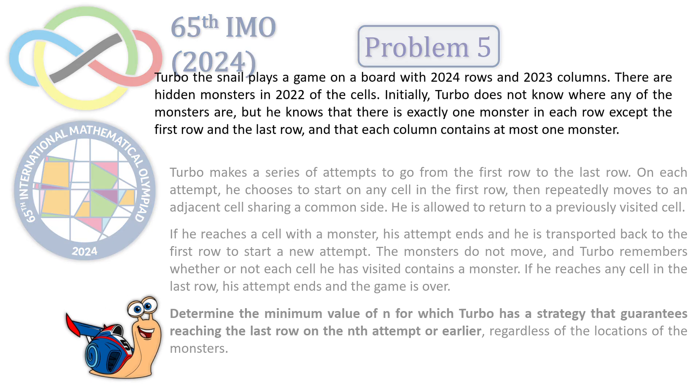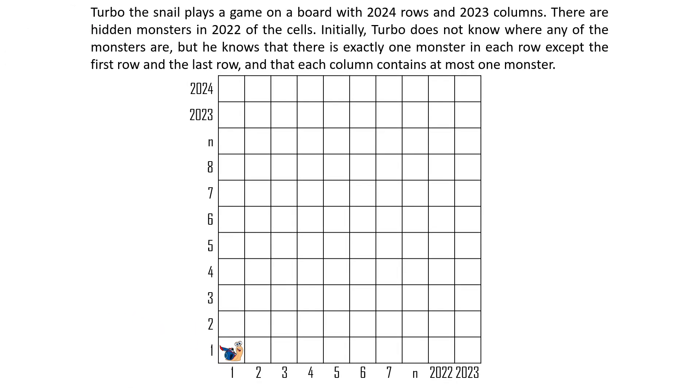The problem involves exploring a large space of possible paths. Turbo's movement across the 2024×2023 grid represents a significant number of potential routes. The constraints — one monster per row, at most one monster per column — significantly reduce the complexity of the problem. Although the problem is deterministic, it requires considering worst-case scenarios typical in combinatorial optimization. There is only one monster in each row and at most one per column, and this information is important.